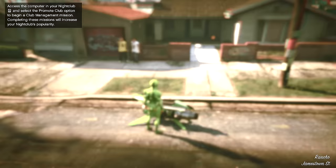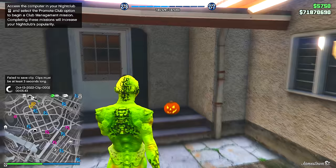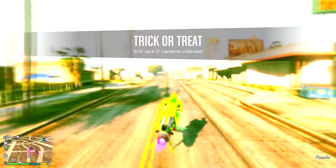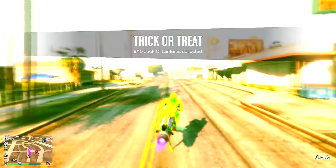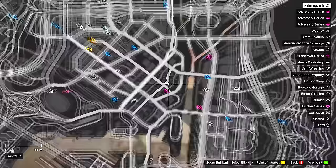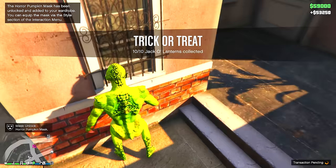It'd be cool if they let you drive a UFO, but it's not a thing in this game. We're gonna pick up the ninth pumpkin — we ended up back in the clouds. On to the last one — the tenth pumpkin in GTA Online for the limited time event. It's right over here, and we get ourselves over three thousand dollars in cash.